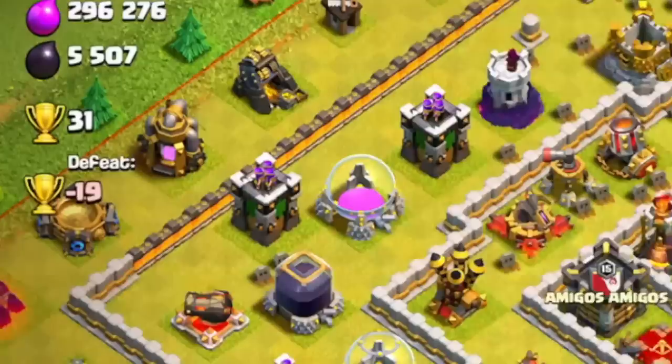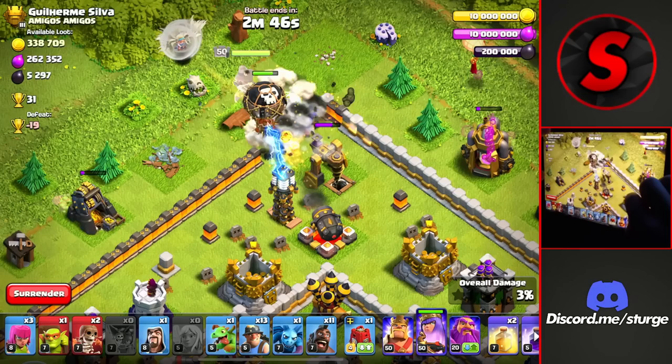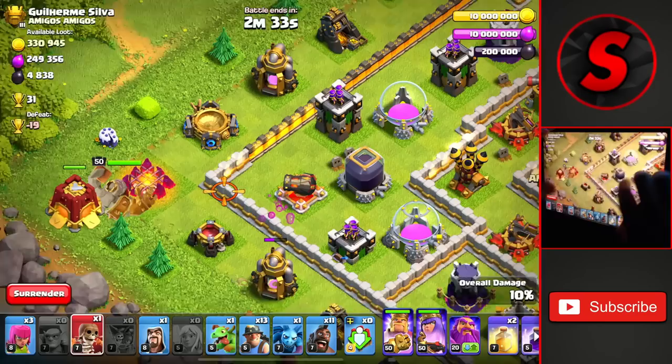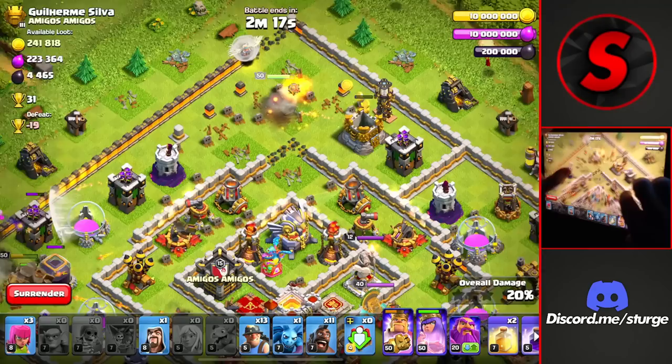The final base of the day is another Town Hall 11 worth 31 trophies. We're going from the very top because the Eagle Artillery is on that side. We go top-left with our Queen Charge, drop a Goblin on both collectors, then wall break for the Queen — she should head in after taking down the Drill and the Tesla. Good, she's going into the base. Now we head to the other side to create the other funnel with the King, Siege Barrack, a Baby Dragon on the top Elixir Collector, and one more Wall Breaker towards the top to direct the Queen towards the Eagle Artillery.